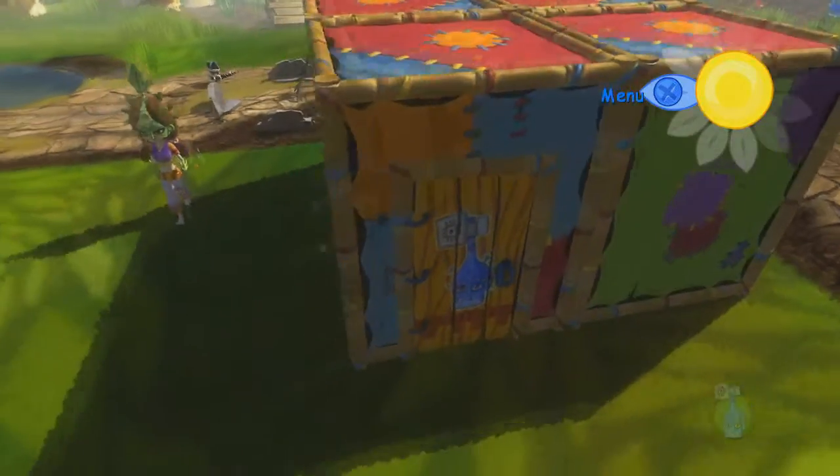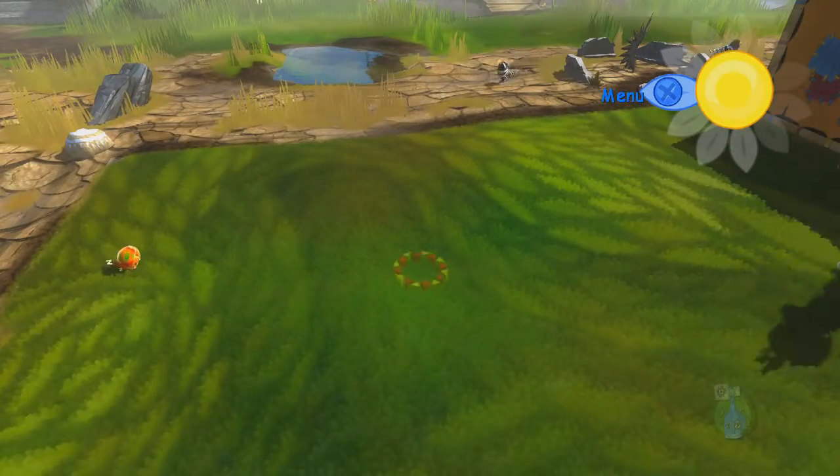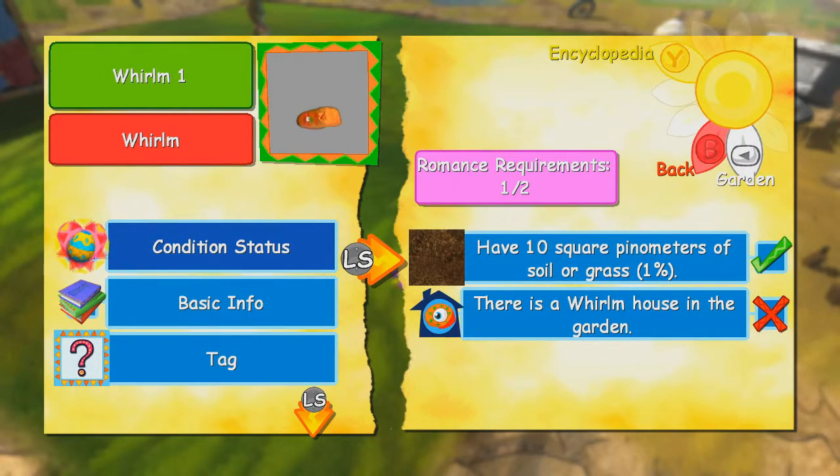There are certain requirements that need to happen for piñatas to come to your farm. As you can see, the black-and-white Syrupent right there isn't part of my farm yet — once they turn color they are. For instance, the Whirlm needed so many square Pinometers of soil or grass, and obviously my whole area is grass, so that's fine.